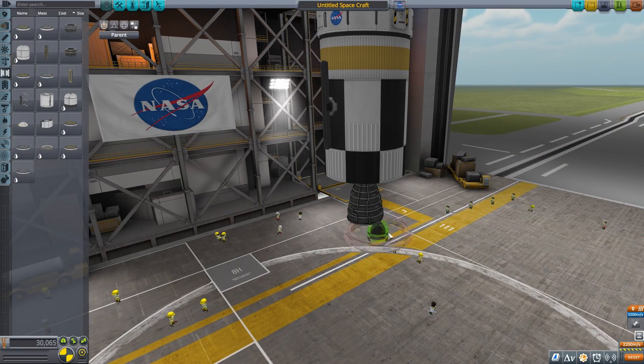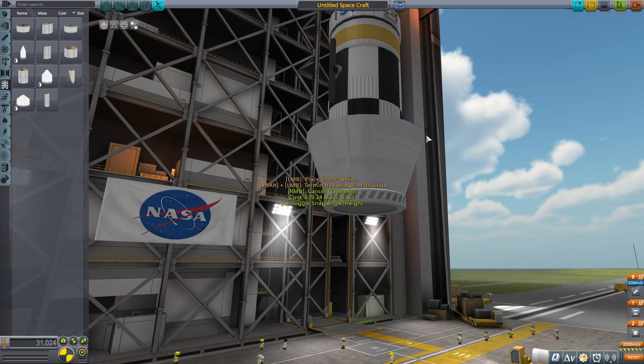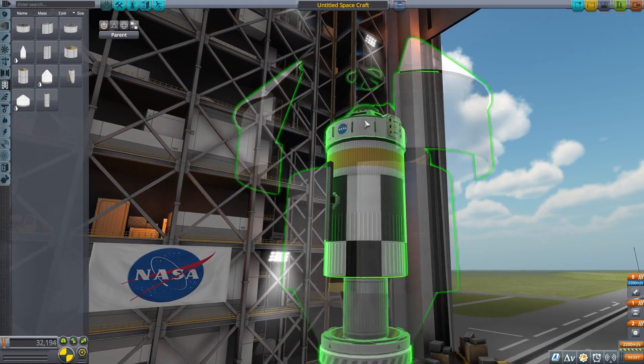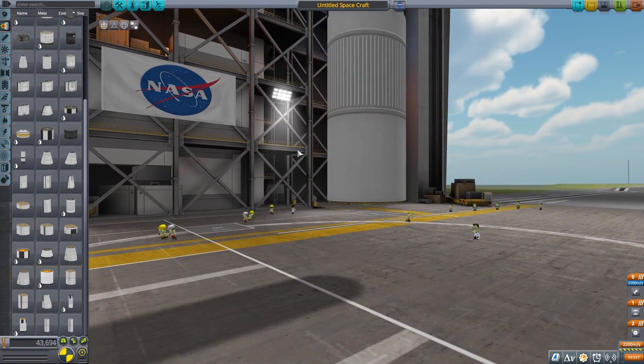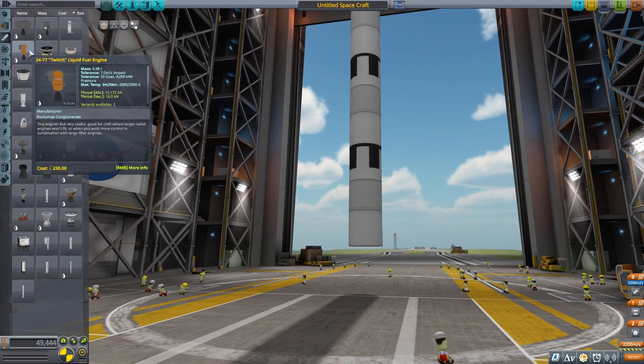We're going to be adding a decoupler and the fairing around the payload. This is going to be sitting on top of a Falcon Heavy rocket or something similar — I'm going to try as best as I can. It looks really really nice. I love this new feature in Kerbal; I actually haven't played it in a number of years so I've never seen it before.